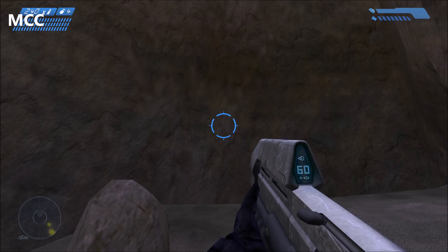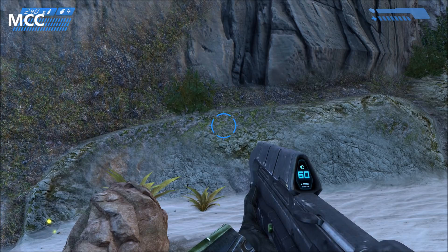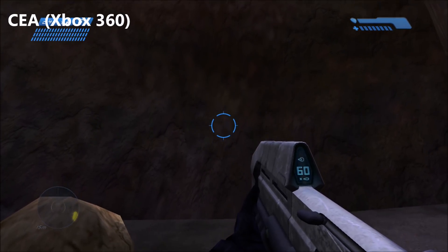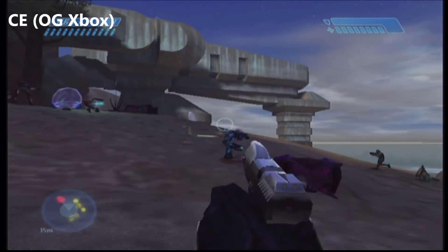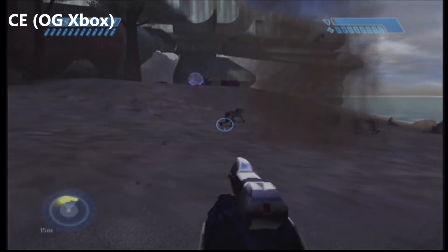The CE HUD safe area has been changed on MCC. According to the patch notes it was meant to be made more consistent with OG, but it's actually more consistent with the Gearbox port of Halo PC. On the original MCC CEA, the 360 version, and OG Xbox version, the HUD is supposed to be more inside the screen — the safe area is supposed to be lower. That's consistent through all versions of CE except the Gearbox PC port. Now the MCC version has been brought to consistency with the Gearbox port, which isn't really OG.